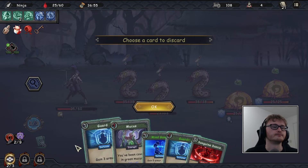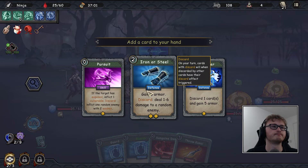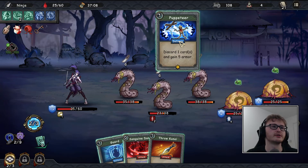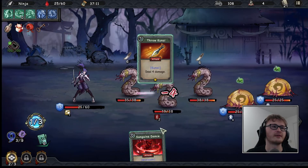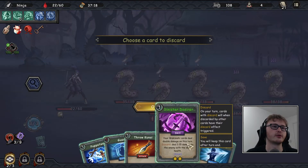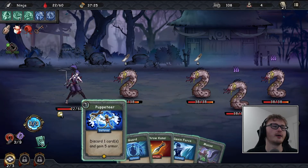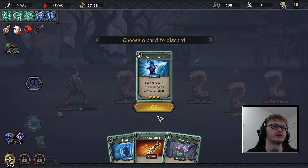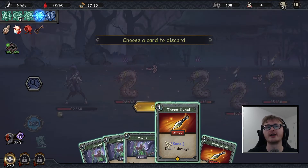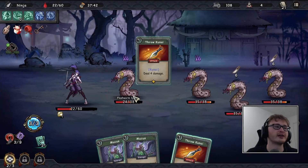Mind Game into something good. Pick up the mucus, throw kunai, puppeteer a puppeteer — will we survive? Getting rid of Sinister Desire is a good start. Down to three enemies so this should become easier. They're doing 12 damage now, so we have to play both guards to live. The mucus is starting to fill our deck — can we race against it or will we slowly feel worse?